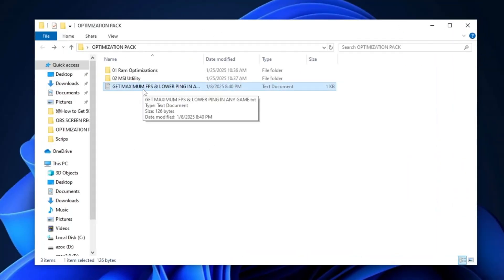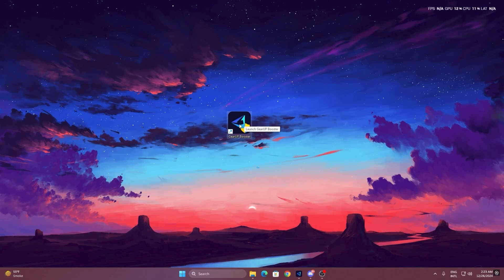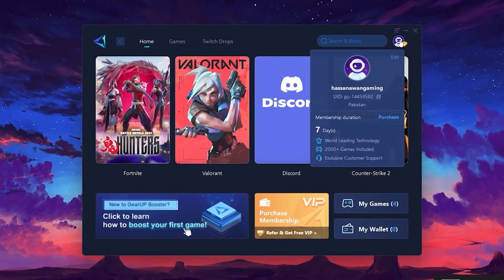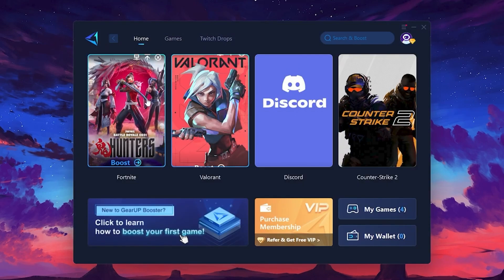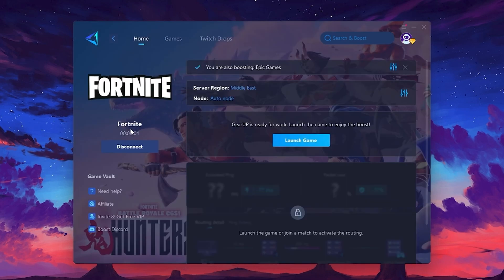In the next step, go to the pack and open the 'Get Maximum FPS and Lower Ping in Any Game' text file, and copy the command from there. Then go to your browser, paste the link, and click on the Download for Windows button to begin the download. To get started with GearUp Booster, download the tool from the official website using the link in the description. After downloading, install it on your PC. Once installed, you'll see the GearUp Booster interface. Log in with your Facebook or Google account. On the Home tab you'll find all the games installed on your PC, and on the Games tab you can browse thousands of games available for optimization. To optimize your network and FPS, return to the Home tab, select the game you want to boost — for example, I'll select Fortnite — and click the Boost button. The tool will begin optimizing the game and automatically find the best server for you.